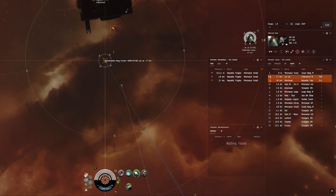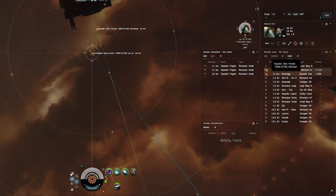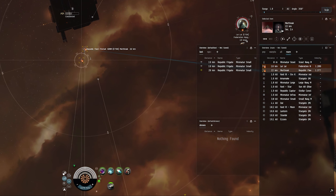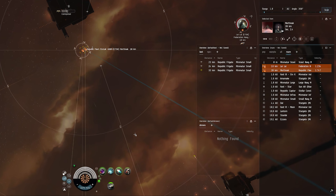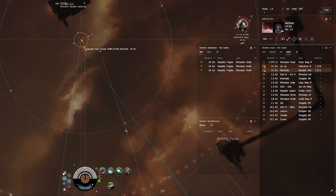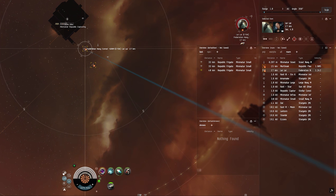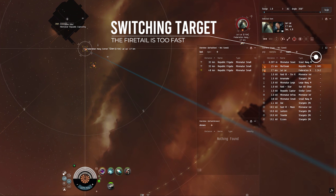Even a pulse slicer can do a lot of damage at about 20 kilometers, so I want to use that advantage. They're both afterburner fitted so they're closing only slowly, but then suddenly I see the firetail increase his speed by a large margin. This means he will catch me, and once he webs me the comet will be on top of me very soon. I need to switch targets and take out the firetail first.